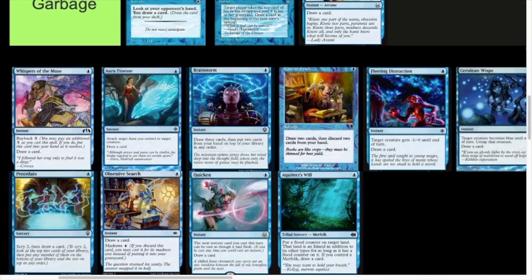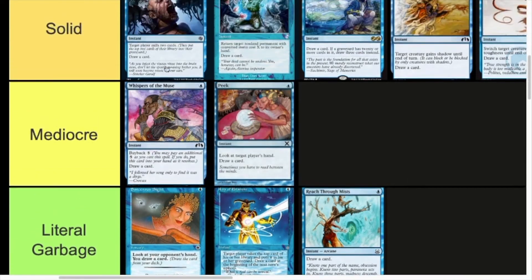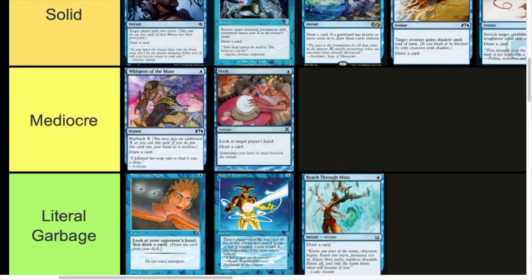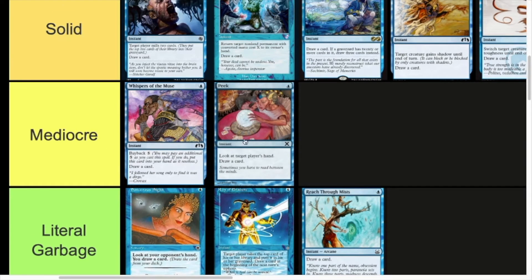Whispers of the Muse — one mana instant, draw a card, and it also has buyback. If you pay six more, you return it to your hand, so it can be seven mana draw two. And you can keep looping it. I reckon it's Mediocre tier. One mana draw a card, it's just really bad like Reach Through the Mists on its own. It can generate repeated value late game, which makes it probably stronger in EDH — I could see running this in a lot of my EDH decks. But in most 60-card games it's way too slow and grindy, and late game you're paying seven mana for two cards or thirteen for three. So it does get very pricey — Mediocre tier.